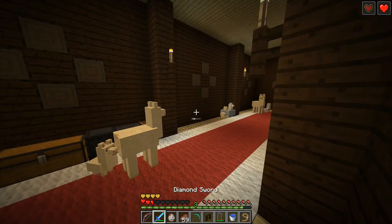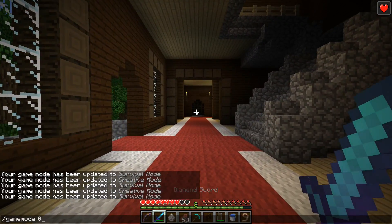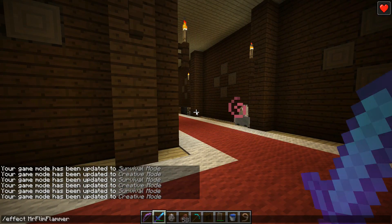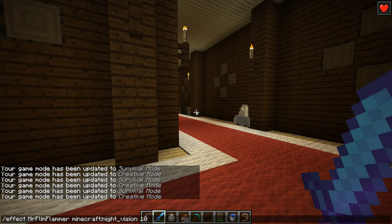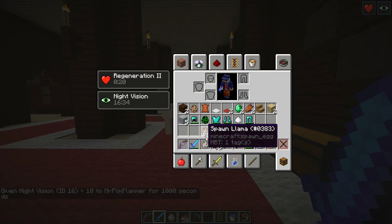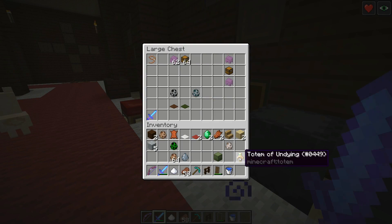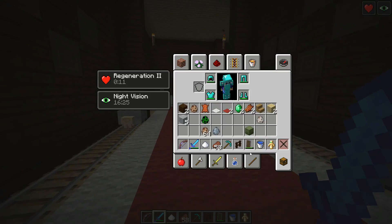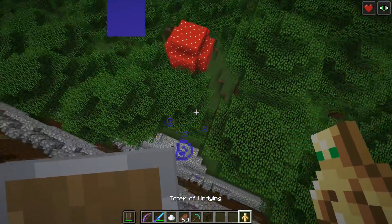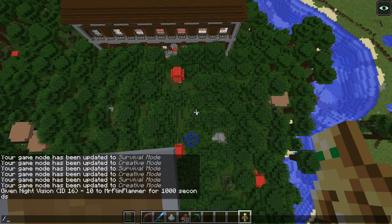There's a little animation and you get absorption for a little bit. Okay, it clearly was not enough — it cleared my Night Vision Potion there. Those Totems of Undying are pretty cool. I don't know if they work for falling damage. I know they don't work for the kill command or if you die from the void. But let's test this — I have my bed set over here so we're good to go. Look at that — absorption and regeneration! That's cool, I like that.